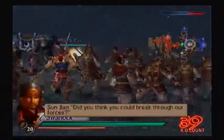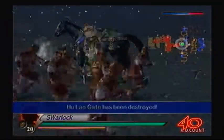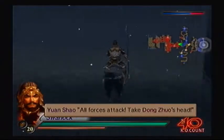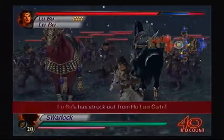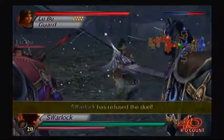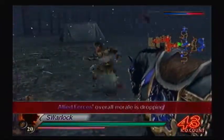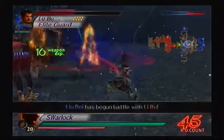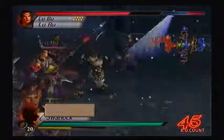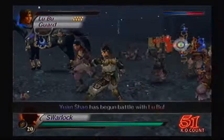There we go. Now we can get through the gate. Alright, Lu Bu, this time I'm actually going to engage you! But not in a duel, because that's just suicide. Luckily, I'm strong enough to actually make him flinch. So as soon as I defeat him, the weapon's mine.